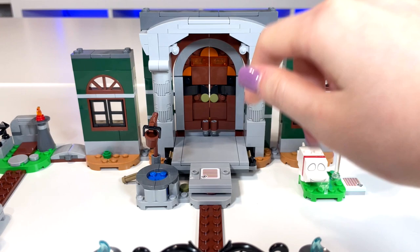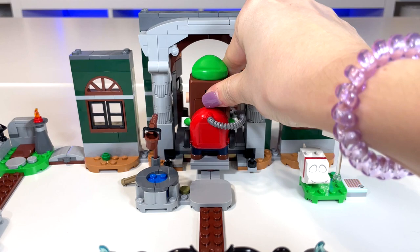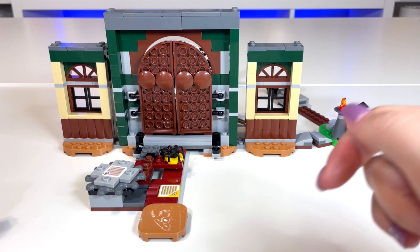Check this out — when you move this platform back, the doors open. The engineering in this set is really awesome; it's very cool and fun to play with. It's nice to have Luigi step here and then push his way in to enter Luigi's Mansion.